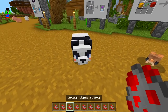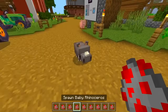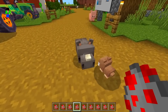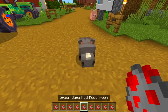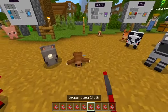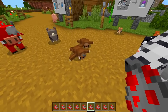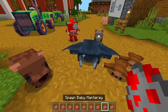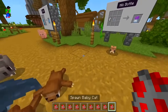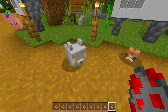Baby zebra, rhinoceros - you definitely don't want a large one of these, they're pretty dangerous. A red mushroom - pretty cool. Baby sloth - it actually goes slow like a sloth as well! Grizzly bear. A manta ray - that's pretty cool. Baby cats - wait, why does it have a massive head?